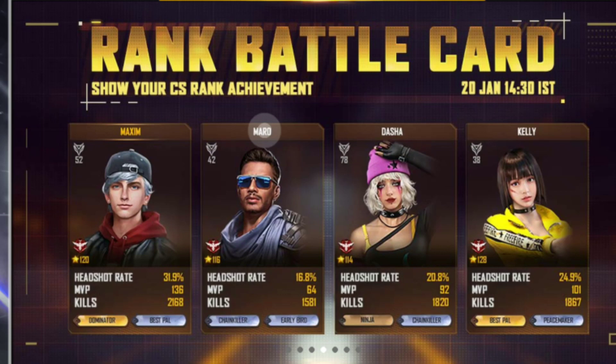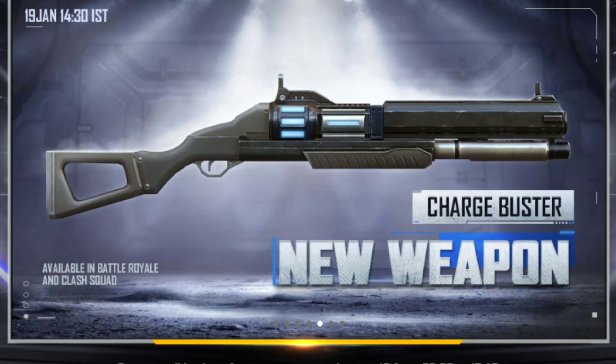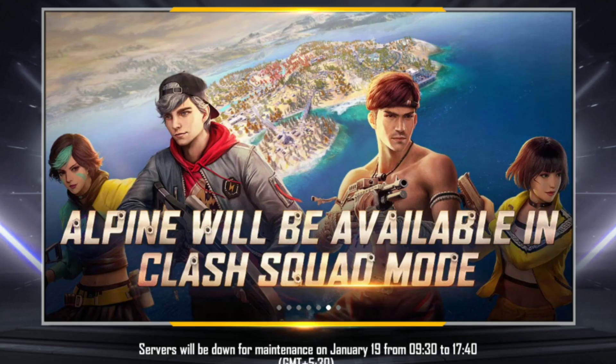After the next update, we have a new update. We have a charge booster for the next update. We have a class squad and a rank with charging. We have a plasma gun and we have bullets, but we have a little bit of bullets — we have a lot of shots.